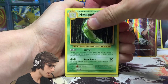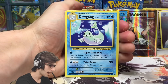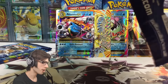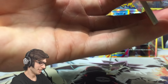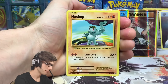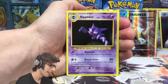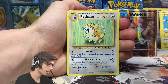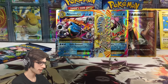So we have a Growlithe, a Rattata, Electabuzz, Magikarp, a Drowzee, Energy Retrieval, a Kakuna, a Slowbro Spirit Link, a Poliwhirl — shoutout to H-Train Liam — and a Mega Slowbro EX! Such a cool looking card. I love the gold highlights on the border — that's a very nice touch they did with this set. 220 HP with Lol Roll Spin. Let's go! I kept thinking Slowking for some reason because of the shell eating around Mega Slowbro.